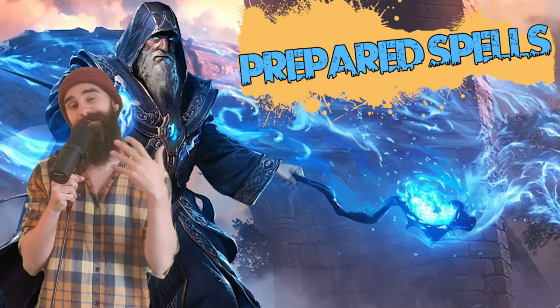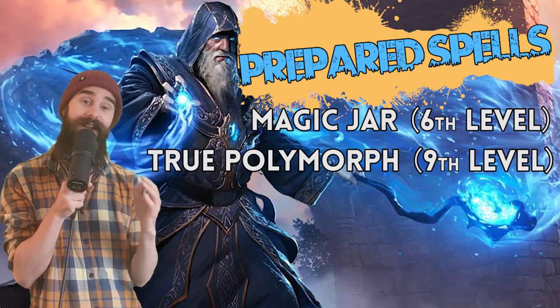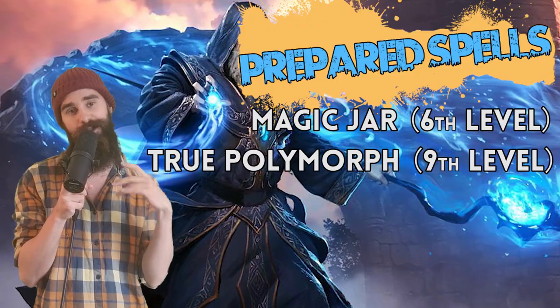Then you're going to need access to the spells Magic Jar, which is a 6th level spell, and True Polymorph, which is a 9th level spell — both of which are crucial to make this work.